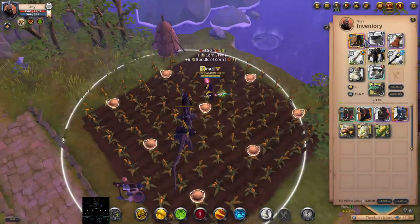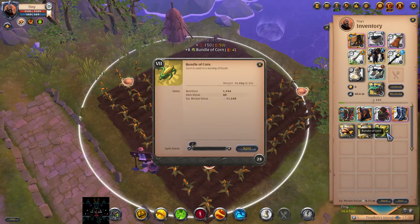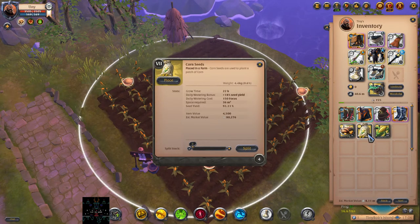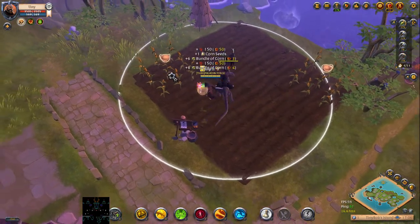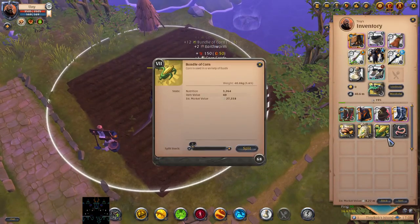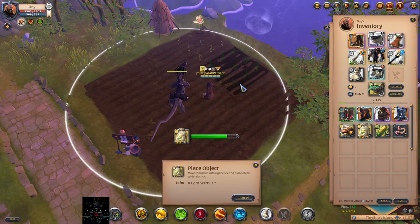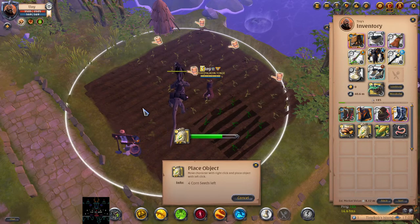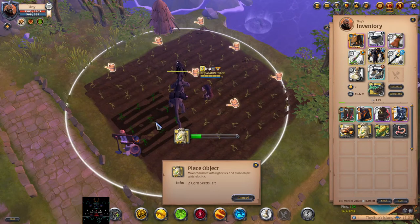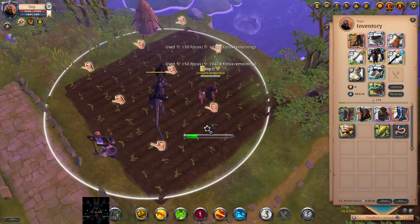When I eat my pork pie, it only increases the 15% yield for picking up crops — not for your seed gain, just for picking up crops. So here I get 15% more crops from gathering. Instead I got 68 bundles of corn from picking all that up. So just a 15% more chance for better gathering. Hopefully that explains why you eat a pork pie — it increases your yield by 15%.